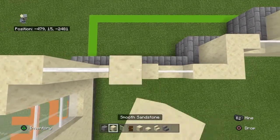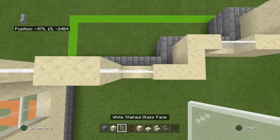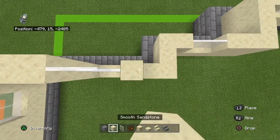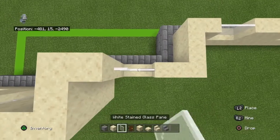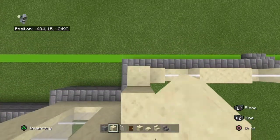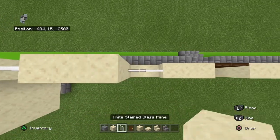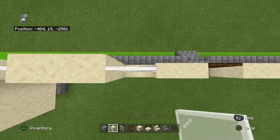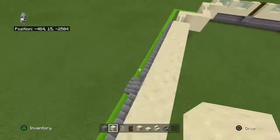The Hello Neighbor house video — it said it failed to upload, which is lying. Every one out of three videos it doesn't say that. Also, go over the doors with smooth sandstone.